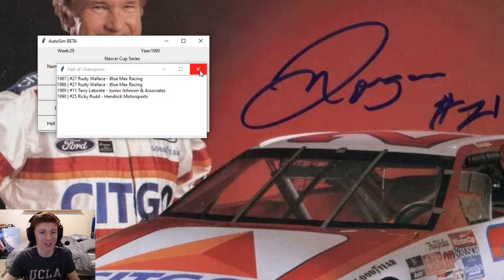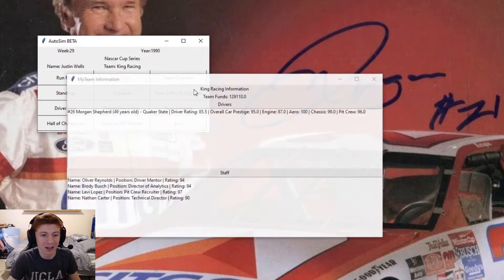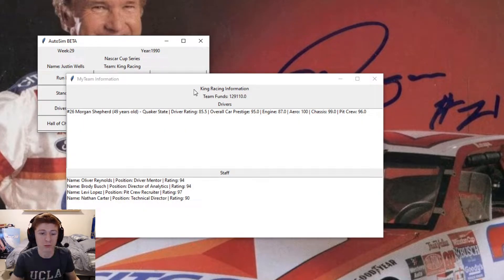No Earnhardt in the four years that we've run here. If we take a look at the team overview, we have a driver rating of 85.5, 95 car prestige, 87 engine, 100 aero, 99 chassis, and 96 pit crew. We chose to switch to Pontiac at the end of last season, which gave us a big boost across the board and just hurt our engine a little bit.